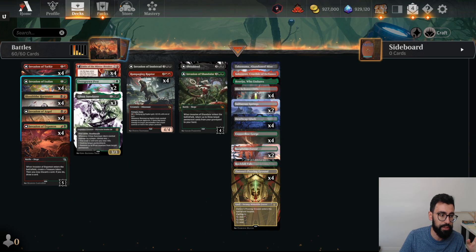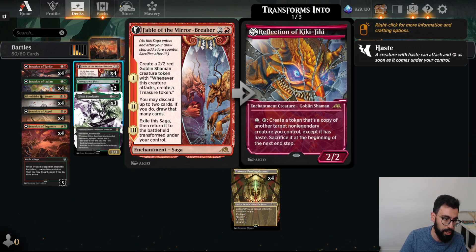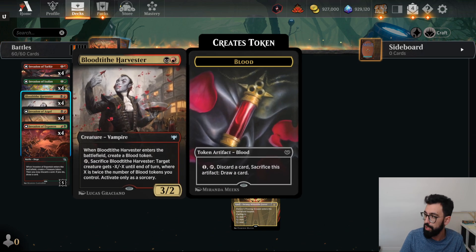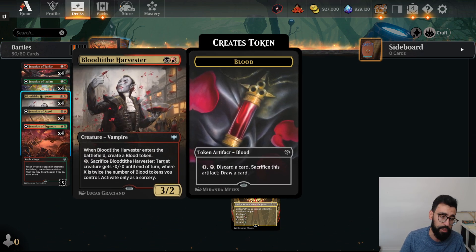Bloodtithe Harvester — we've got a Bloodtithe Harvester and Kiki kind of combo. It's still just very good, so we're going to be playing that. I wanted an aggressive 2-drop that can also attack into Battles.